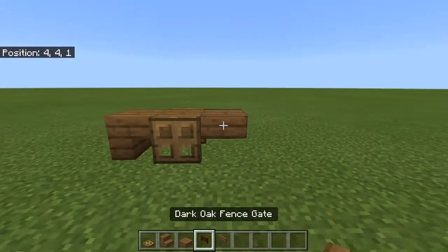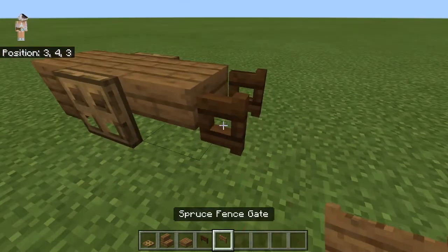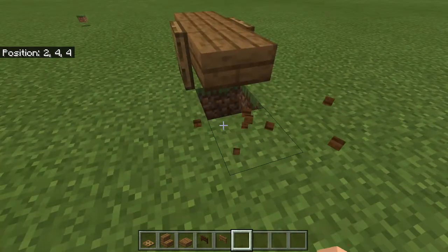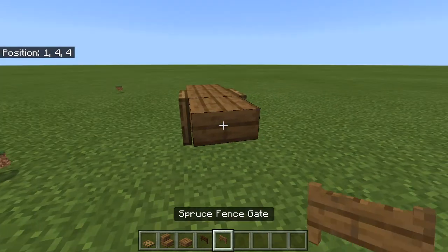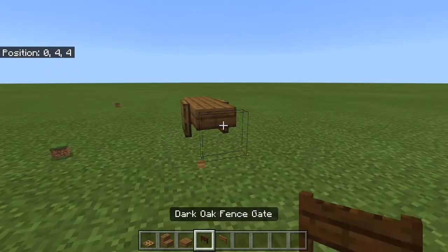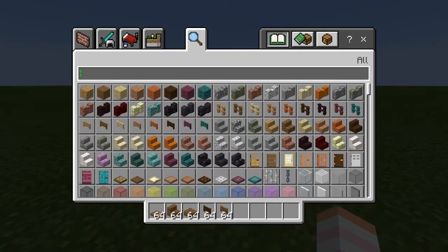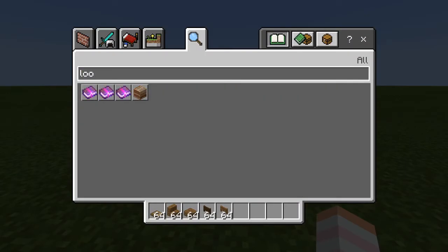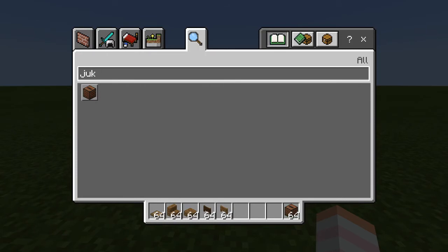There — for the little handles. I prefer dark oak for this part. Now I'll put a jukebox — you know, I'll just use a jukebox. Then rails.